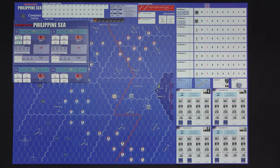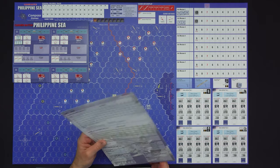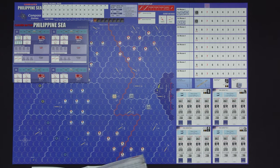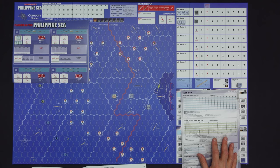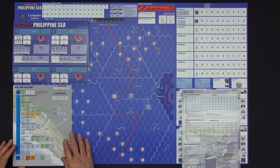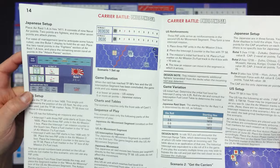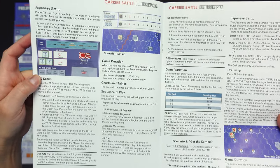They also tell you that you should have chart number one in front of you — it's the only chart you'll need for this game, because it covers air-to-air combat for both US and Japanese sides. We're not using the task groups right now, so I'll place it here where we can see it. We also need the game turn flowchart, which tells you where you are in a turn. That goes over here since we're not using that side of the board. And I should show you: this is scenario one — it tells you exactly what you need to set up.